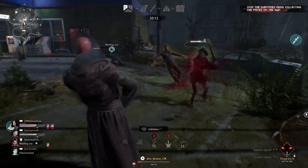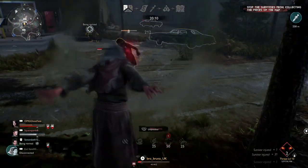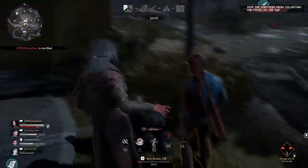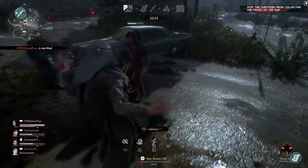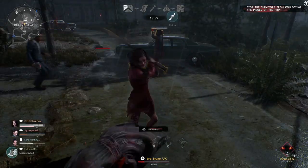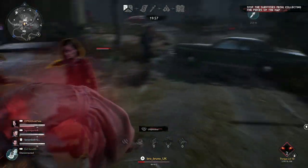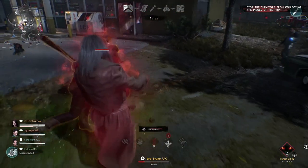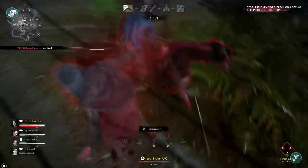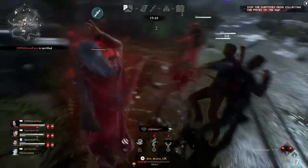First of all, she and her units have blight, and if the survivors get blighted they get reduced healing from all sources. The witch and her units use infernal energy to activate their abilities, but rather than going into cooldowns you can use them as much as you want until you run out of infernal energy. Also the more you use a certain ability the more infernal energy it's going to cost you, so that really changes how the game plays for the demon.